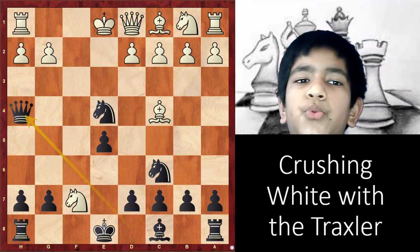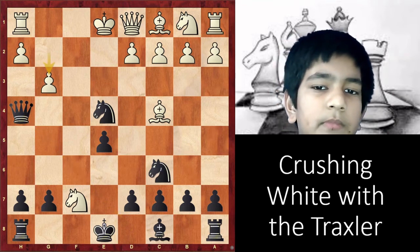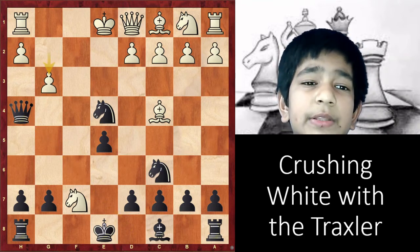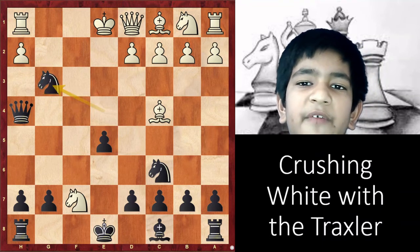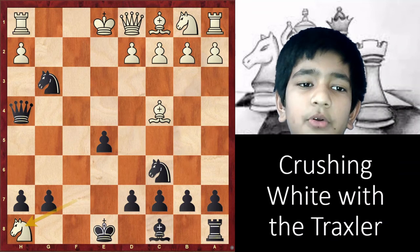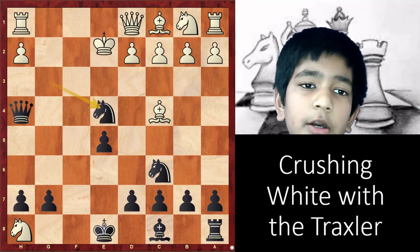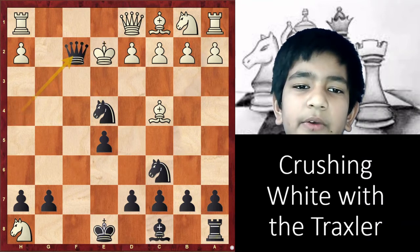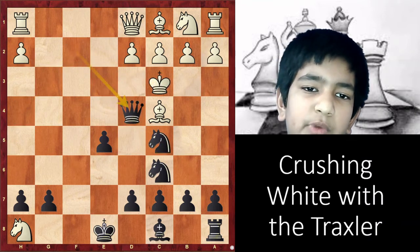After Qh4 check, his best move is to play g3. After this, we simply take the pawn with our knight. If he becomes greedy and takes our rook, then after Nxe4 check, it's the same attack as earlier: Kxe2, Qf2 check, Kd3, and eventually we checkmate this king. So taking the rook is not a good option.